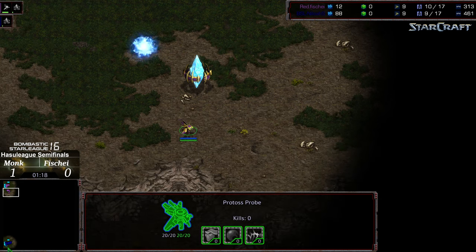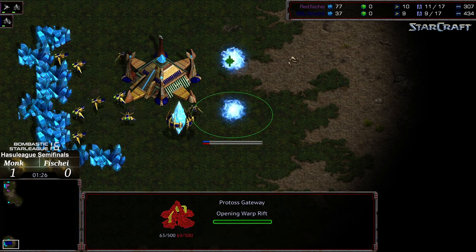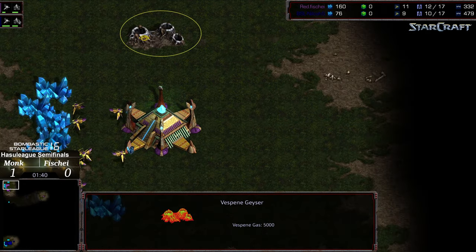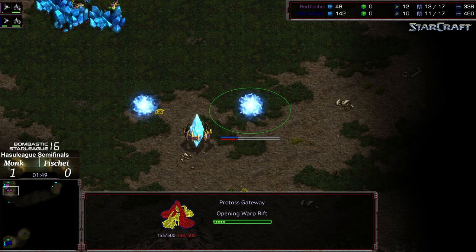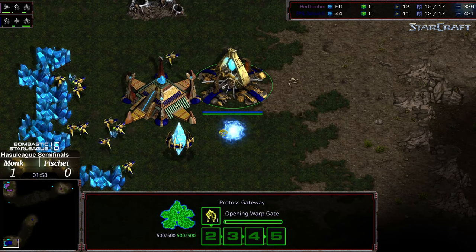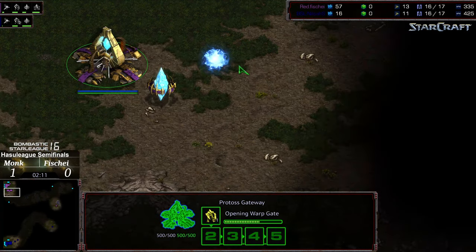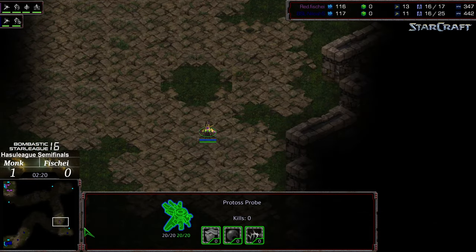Fisheye dropping that gateway — looks like he's going to do the gateway scout once again, which gives Monk initial advantages. We're seeing a 9-9 gate out of Monk, so he wants to play aggressively. Unfortunately for Fisheye, he is scouting the wrong direction — upper right-hand corner first. This is basically a more macro-solid version with the 10-12 gate from Fisheye. Zealots will come out earlier from Monk, but there will be a stronger backing economy by slight margins for Fisheye.